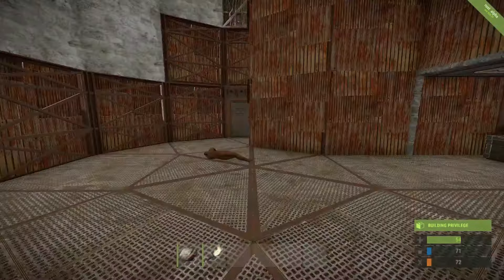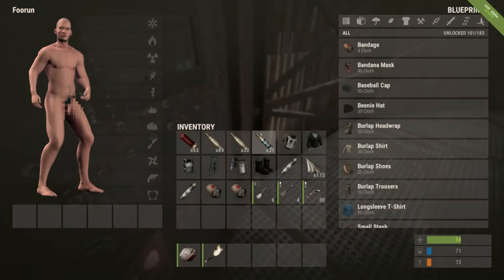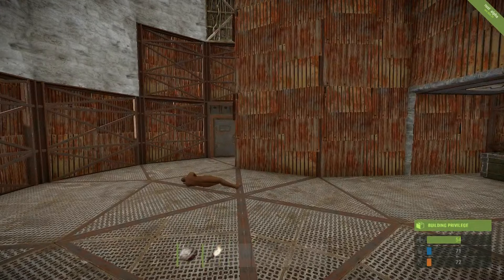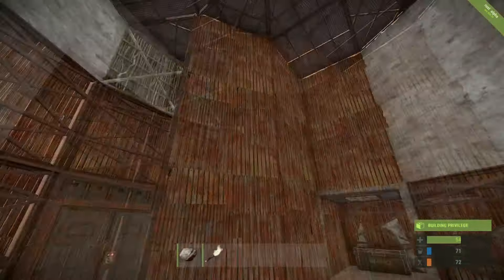At that point he can loot me and grab everything off of the body, then make a quick escape. We've got all of the loot out of this room, and he's quickly going away back to base where he'll be able to get everything safely stored away and out of this building.